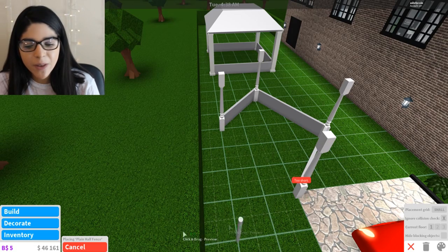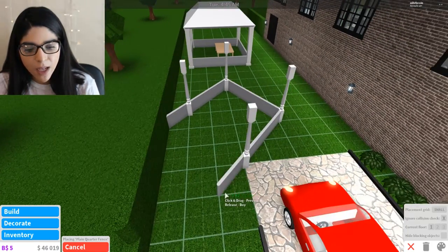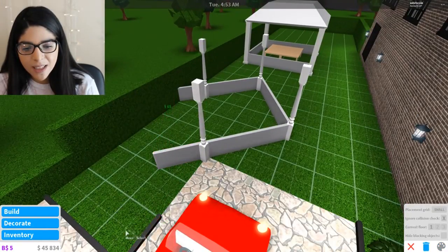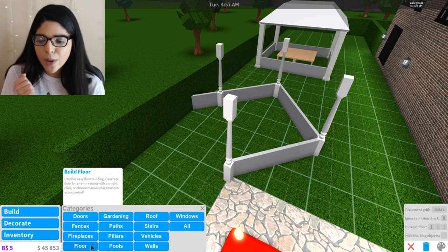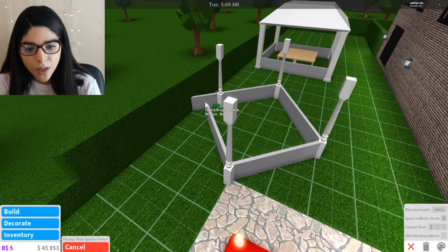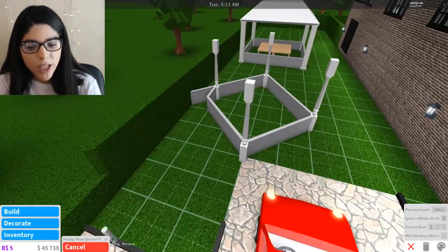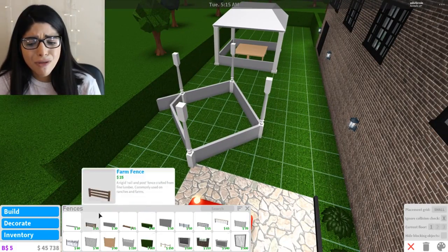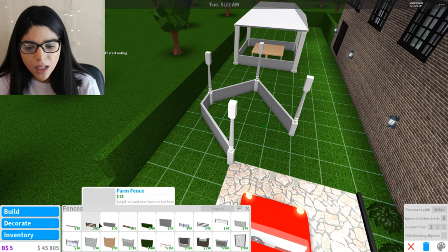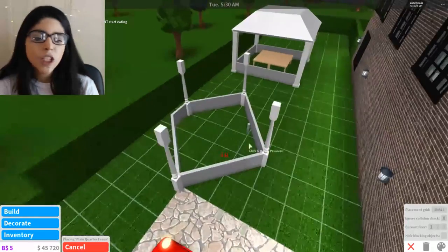I picked the wrong one again. Let's just make it yay big and expand this. That's slanted though - yeah, that's slanted, I can't do this to save my life. Let's delete that. Going back to fences - see I can't do half, that's the problem. It goes slanted. That just looks weird with the pillars - I don't understand, I don't know what to do. I'm very confused.